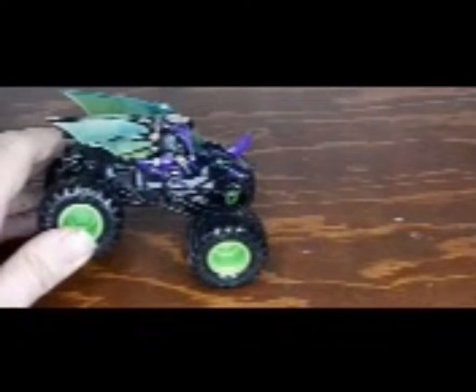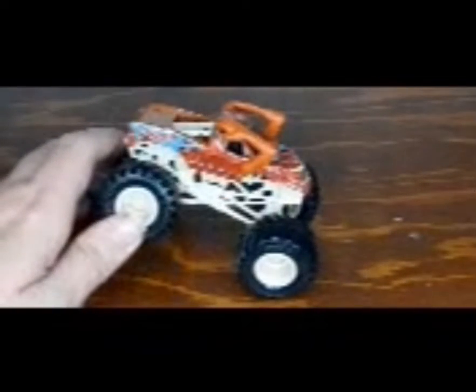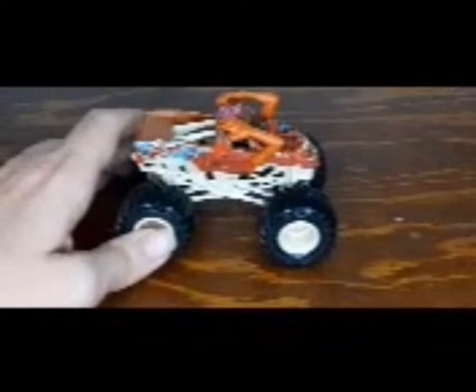Next one is the Bakugan Dragonoid. You can tell the difference — the Bakugan Dragonoid has its knee arms right there which are purple. I displayed this one because of the arms — it is part of the real life truck user as well.